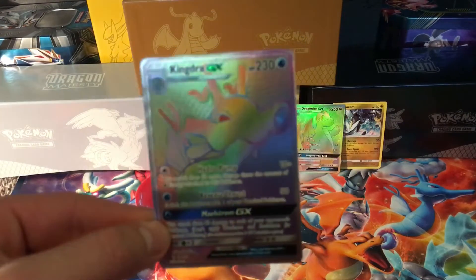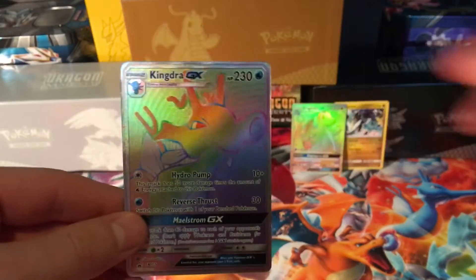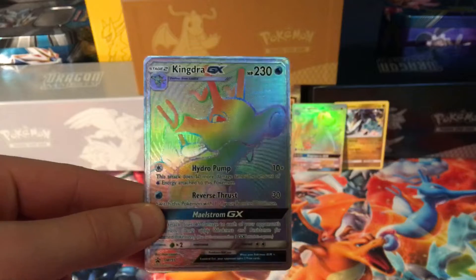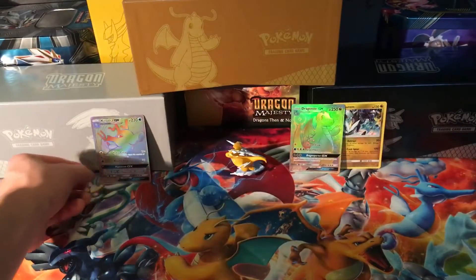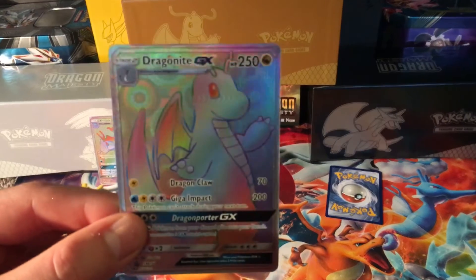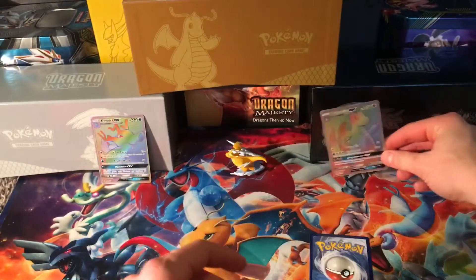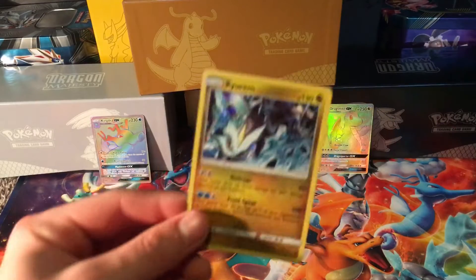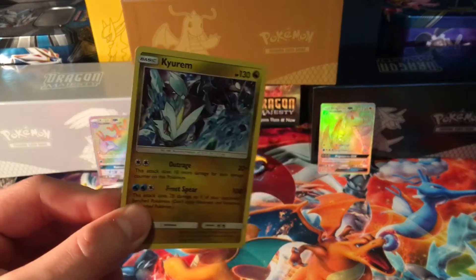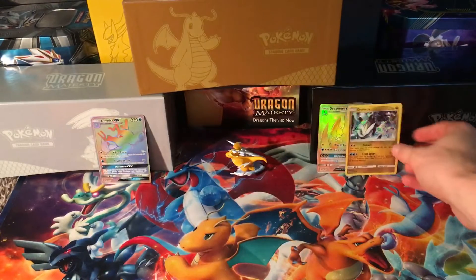This actually came with the box — the Kingdra GX right here guys. Let me put some light on this right here. Shaboosh, what an amazing card. Sorry if the lighting in the last video wasn't the best, I did not actually put my lamp over here. Dragonite GX Hyper Rare right there, and the actual pull we got was a Kiram, a holographic card — kind of hard to see the holo, but it is still a holographic, so very cool.